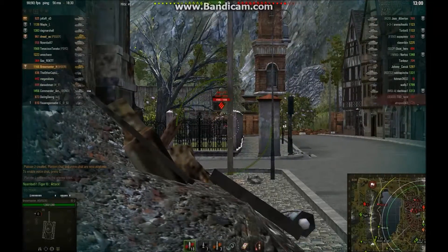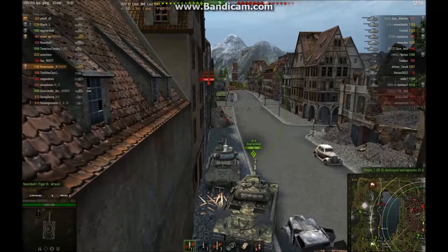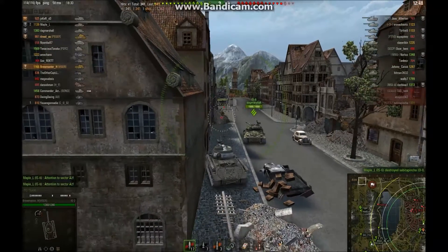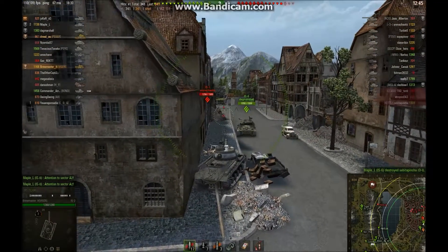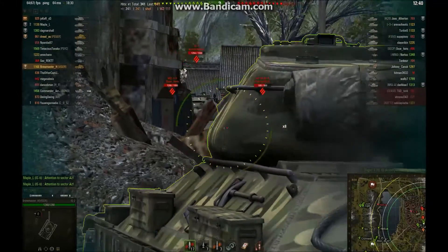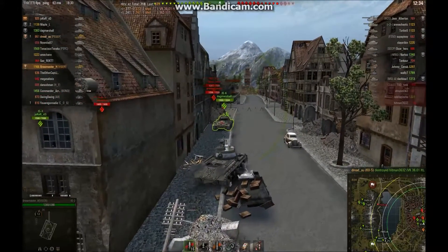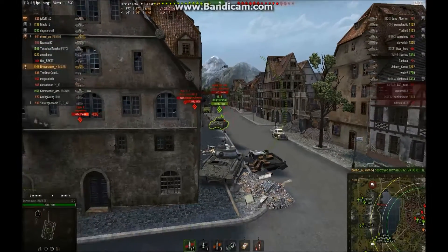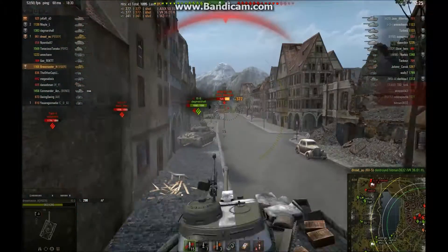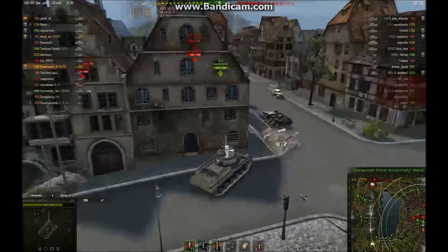Here we go — my first shot into that WZ-111 and got a good shot in, actually penned him. Trying to back up with this IS-6 kind of blocked me. He seems to be a little bit reluctant about taking the top spot that he should with that kind of armor. So far I'm trading pretty well. I see this VK-3601H and decided I should put a round in him, and our KV-5 takes him down. Then that AMX comes out and works around — he gets a shot into me, the IS-6 shoots him and I'm able to shoot him back as well. So far it's working out.